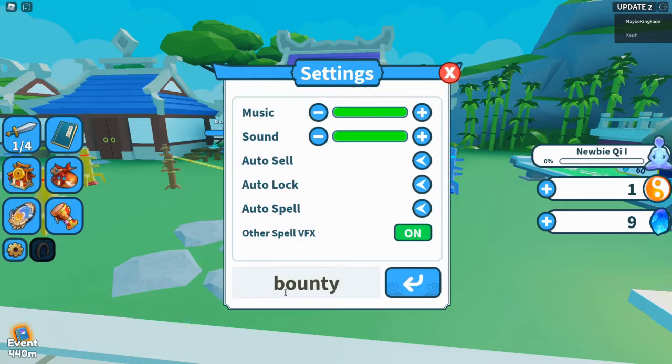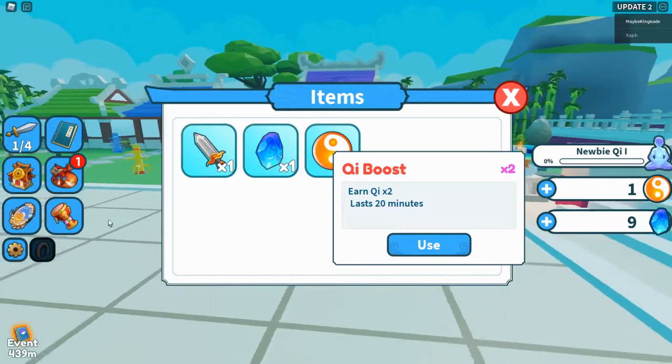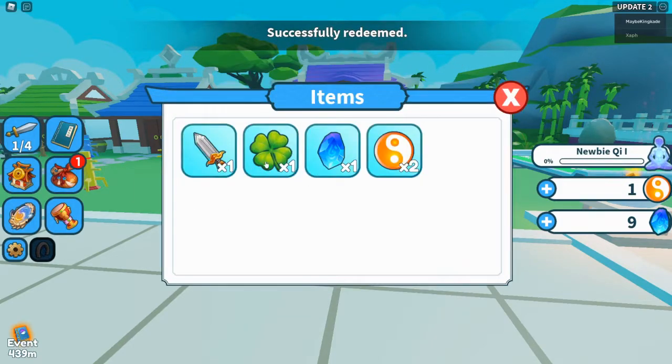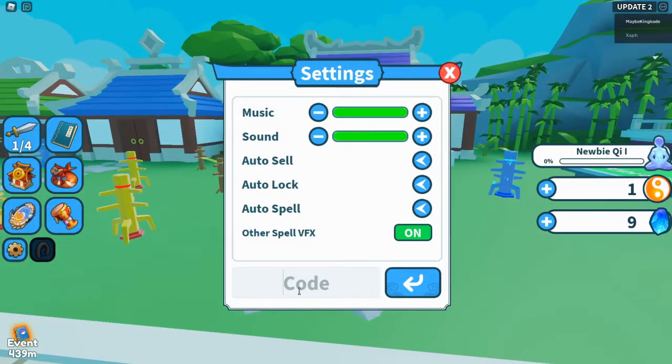The next one is 'bounty' — one of the new ones added, go ahead and redeem that. That will give you times two qi for 20 minutes. Then the next one is 'good luck' — go ahead and redeem that, and yeah, times two luck for 20 minutes.